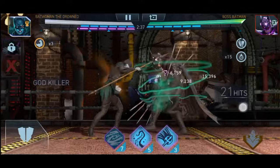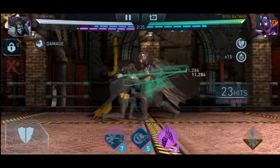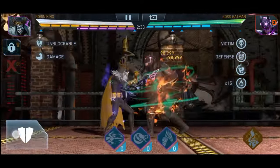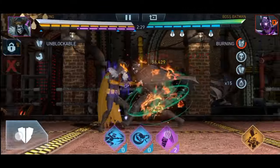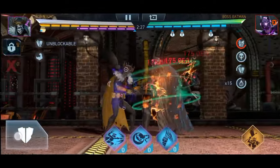Just one thing though — make sure you are using God Killer on your Batwoman the Drowned, because that will weaken the boss, basically reducing the boss's attack. Also make sure that you are using Zatanna's Puppet on Robin King to apply those debuffs, and you can easily do CI and unlock the specials and all of that.